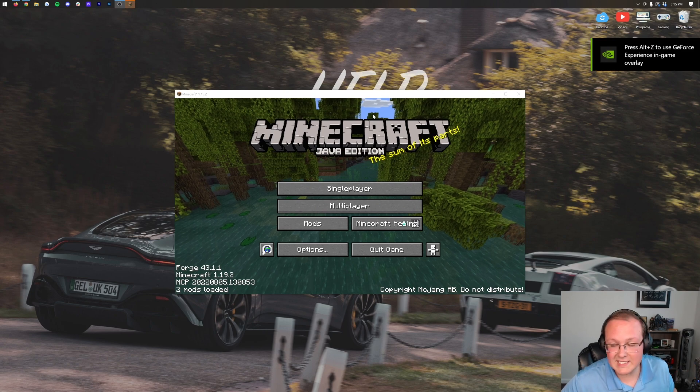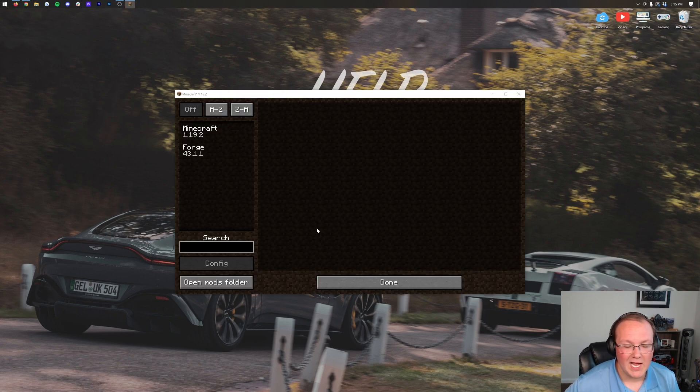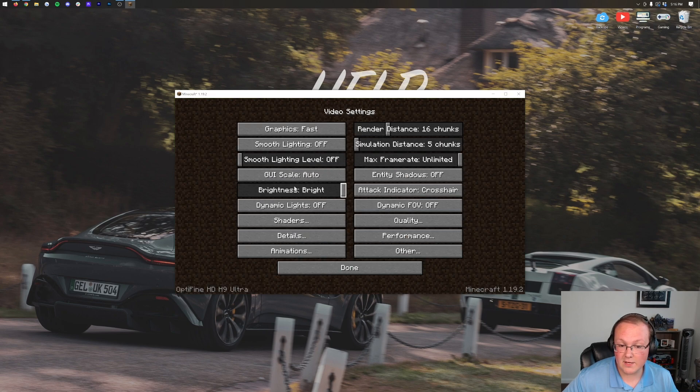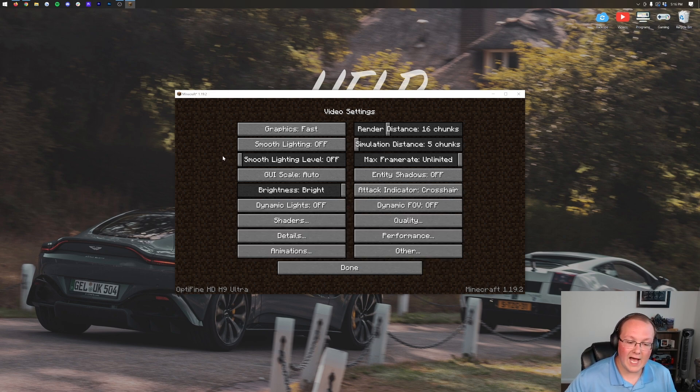Something worth noting about Optifine with Forge: if we click on Mods, Optifine's not here. This is a weird quirk of Optifine — a lot of people will drop Optifine in their Mods Folder and think it didn't work. But what you need to do is actually go to Options and then Video Settings. Here, you'll clearly see Optifine in the bottom left — Optifine doesn't show up in your Mods tab, but it works even though it doesn't.